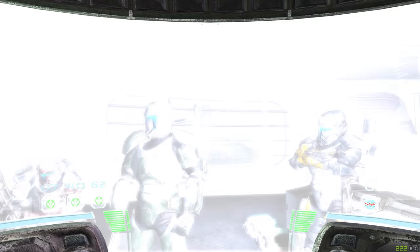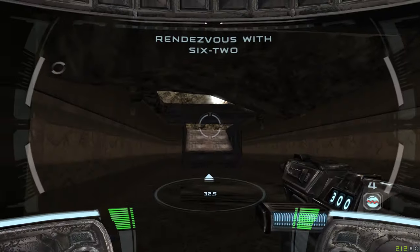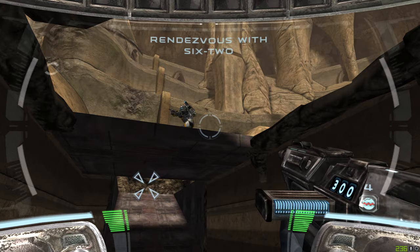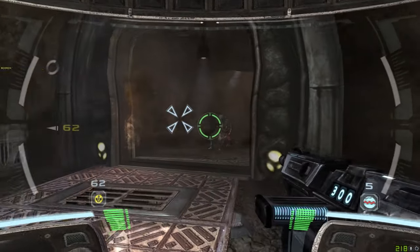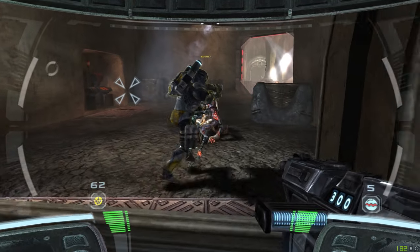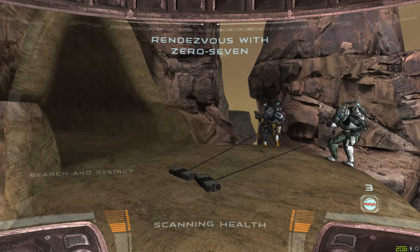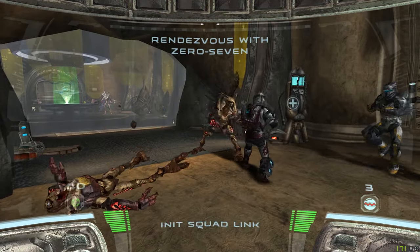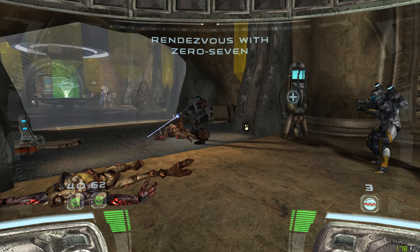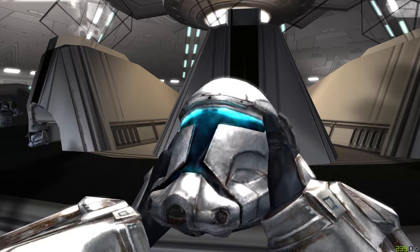In Star Wars Republic Commando, you're the leader of a dynamic four-man team, Delta Squad — consisting of Scorch, Fixer, Sev, and Boss — that's you. O7 is now in your vicinity and remaining covert. O7 locking into your HUD, sir.